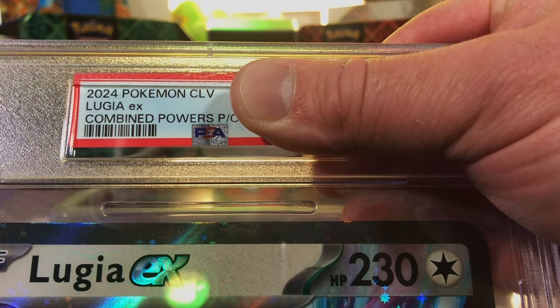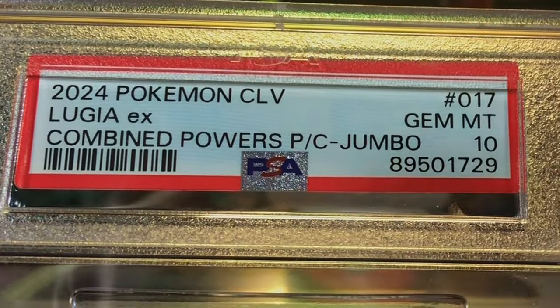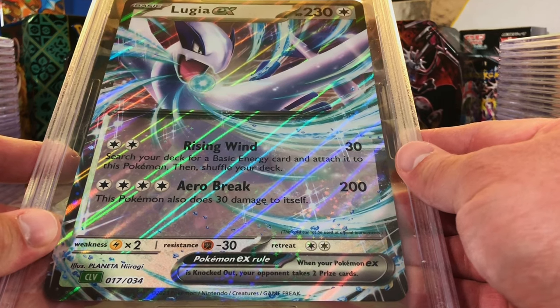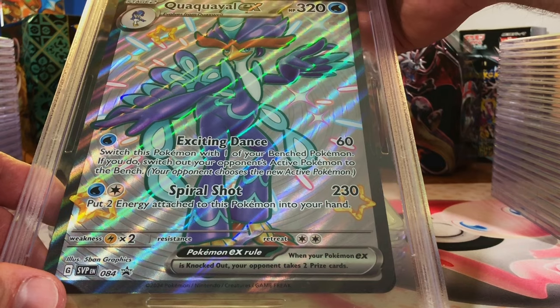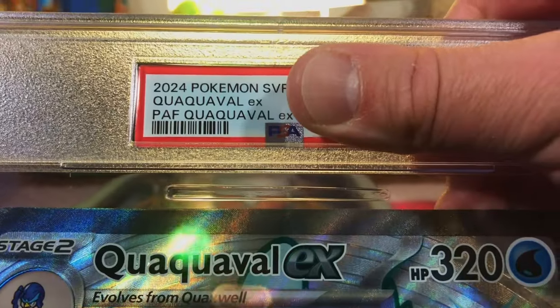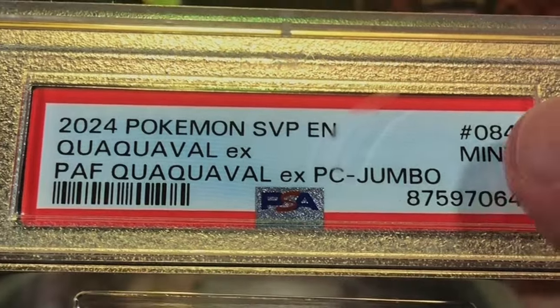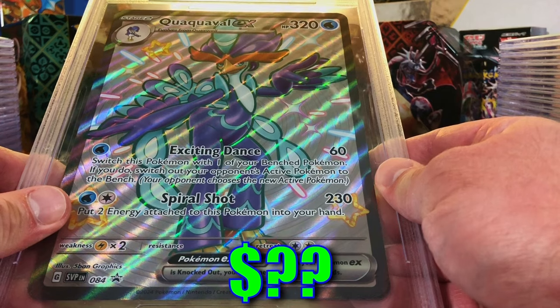I think it's a 10 - looks good to me. Gem Mint 10 jumbo card right off the bat, super awesome, starting off strong! Quackleval EX from the premium collection - I'm gonna go with a nine on this one. Yep, I was right - Mint Nine! I'm loving grading these jumbo cards, this is so fun.